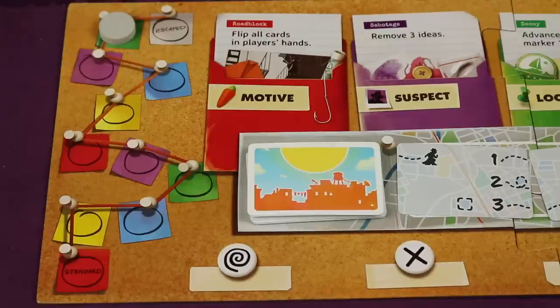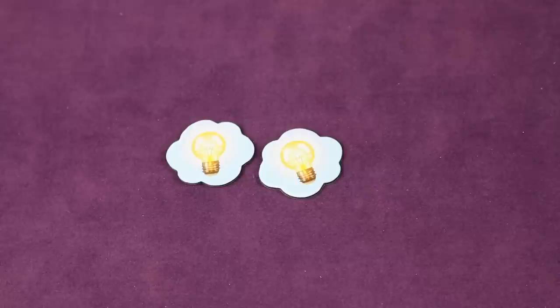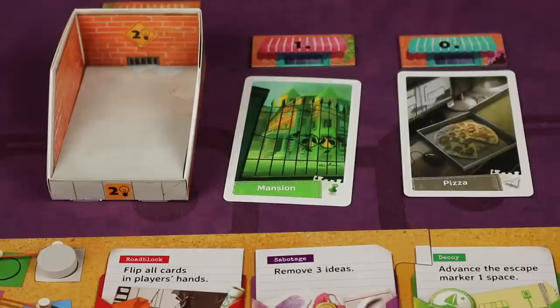If you solve all five aspects of the case, you win. There are four ways to lose: the escape marker reaches escape; you're out of ideas when there aren't enough to remove when required by an event; you're out of time when there's no movement card to draw at the end of a player's turn; or you're clueless — you don't have enough incoming clues to fill the players' hands.